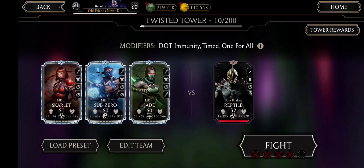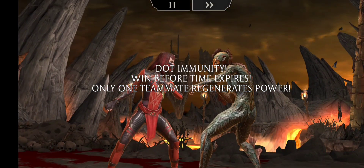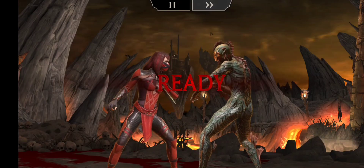Here we are with the beginning boss battle from Twisted Tower: Fight 10 with Kraken Reptile. Simple enough — this will last all of like 30 seconds. It'll only use Scarlet.